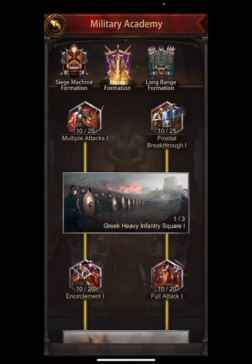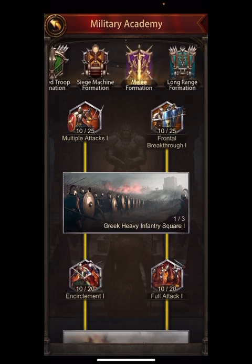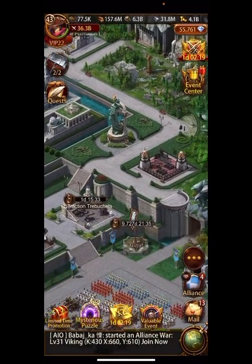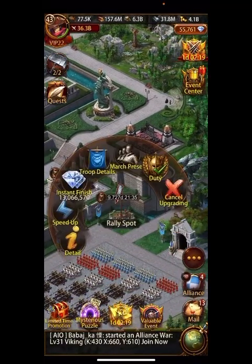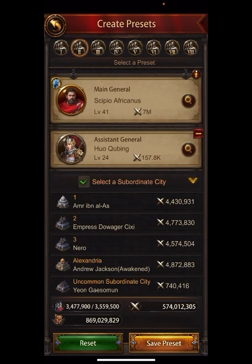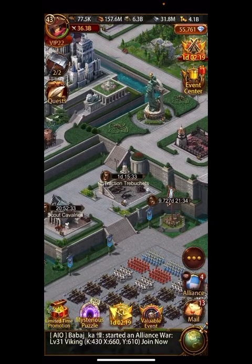Melee and long range are the two new areas — I have all the other ones maxed. So melee formation: I looked ahead and figured out the most important thing right here — increased march size by 20. I have it saved in march preset: I went from 3,675,000 up to 3,757,000. This other one went from 3.47 up to 3.56 — so about 85,000 to 90,000 more in march size just from that one science.